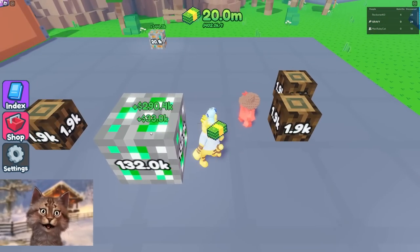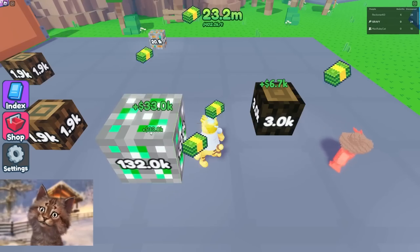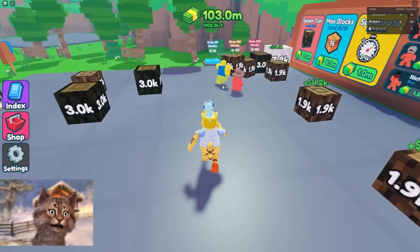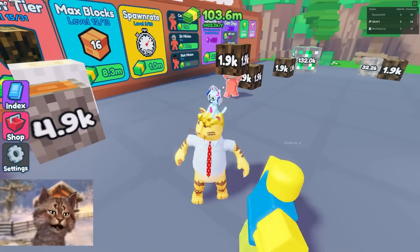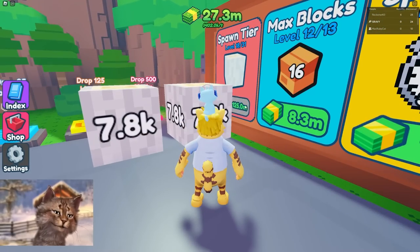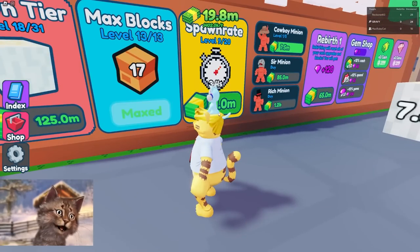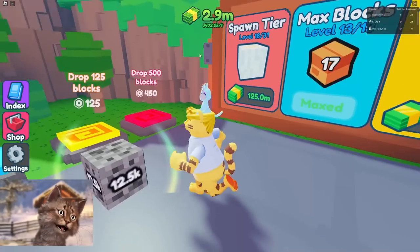Emerald block — no way! And you get 33. Guys, be right back — 10 minutes, this is gonna be so much money. I just realized we have a helper here — Max Ruby Cat is actually helping me fuse stuff. Your friends can help you! We have 100 million to spend — I'm gonna put all of it on this, and we'll get another worker.